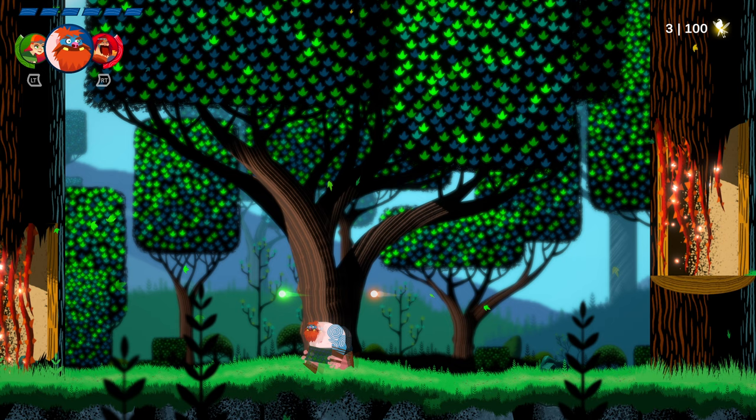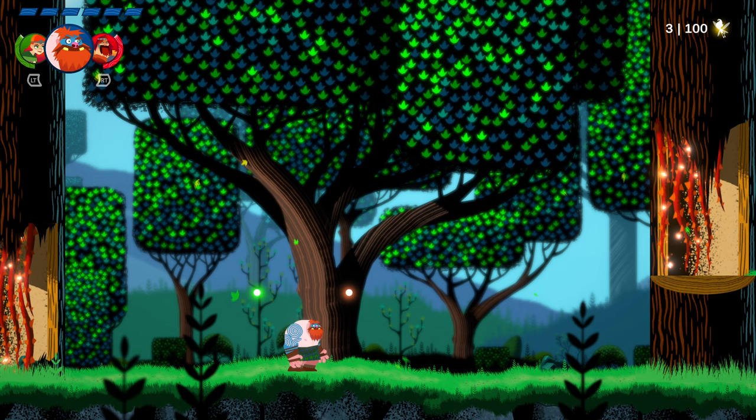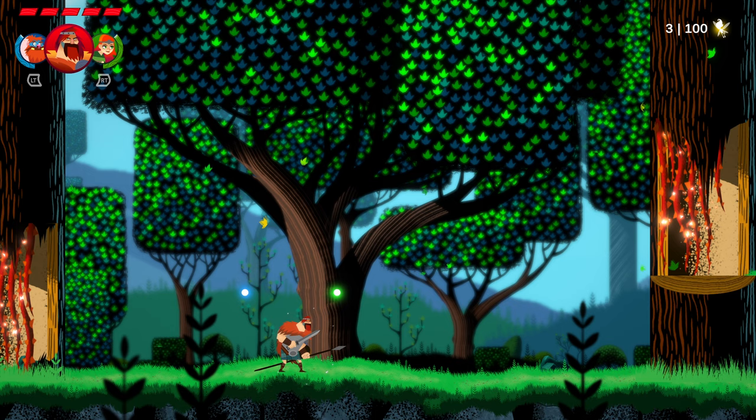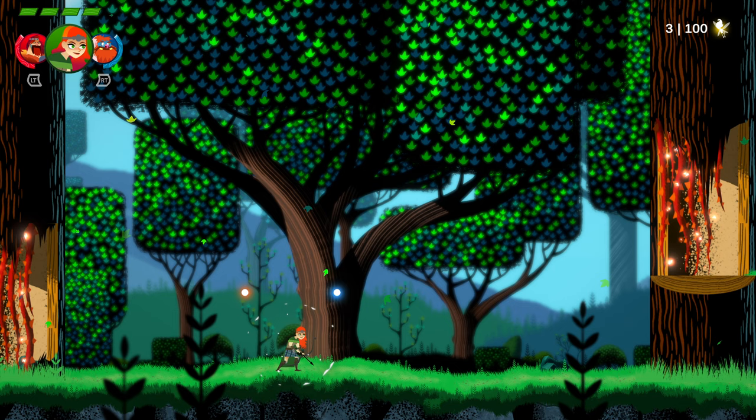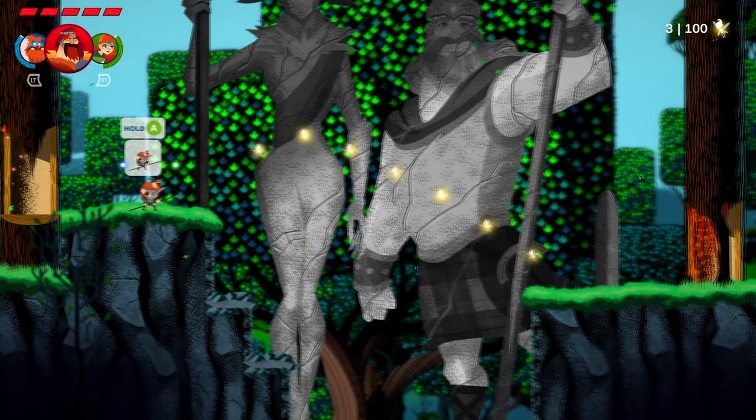We have three different characters. They've all got a color, so it's nice and easy to remember. Above my character on the left side there's a green dot, and on the right side there's a red dot - so if I go right it gives me the red character. Green is the archer lady. It's really easy to keep track of because they all have their own distinctive color.